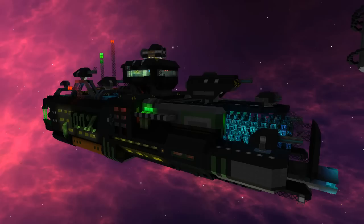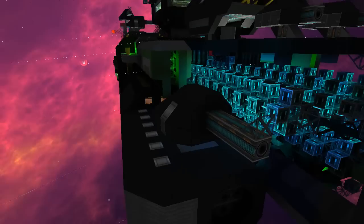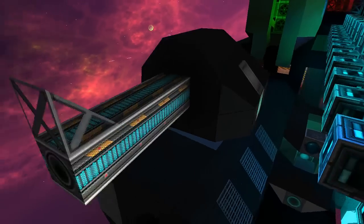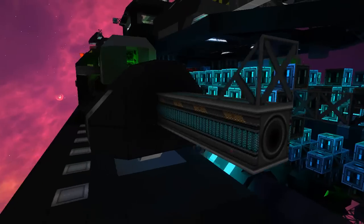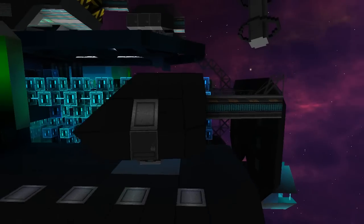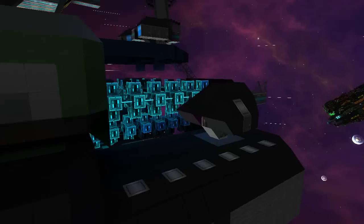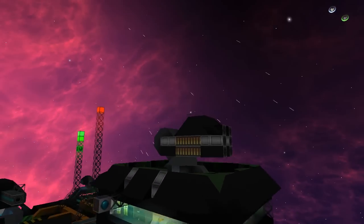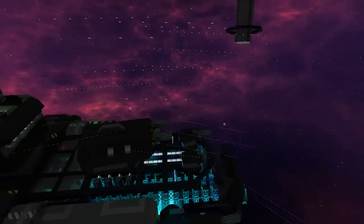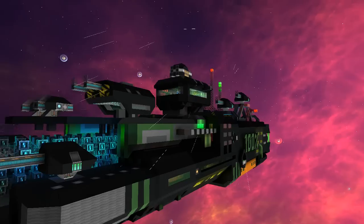Very shortly, what has been done: all the turrets have been changed to cannon turrets. This is the CC60 Uber — that means cannon-cannon, 60% automatic fire, and 100% overdrive. There is only one missile turret left and the rest are cannon turrets, and now we have four anti-missile turrets by default.